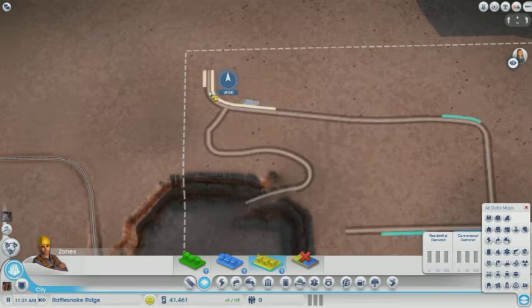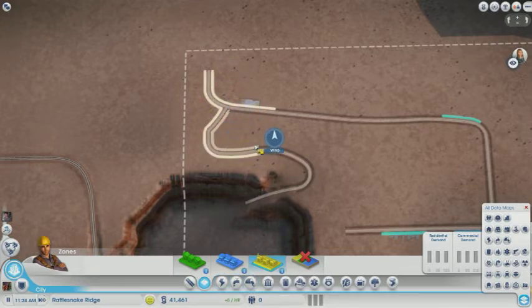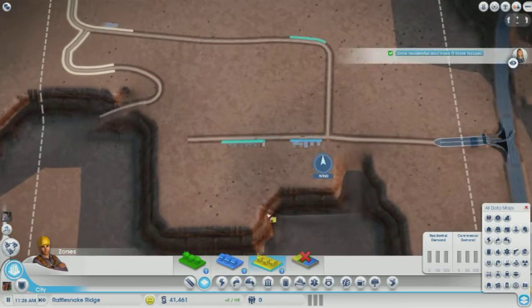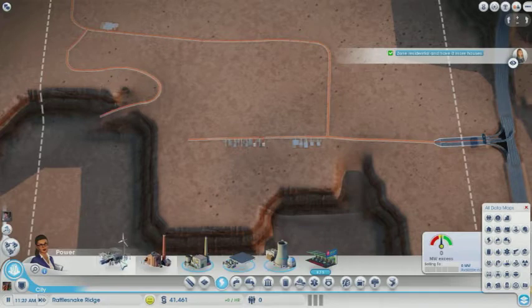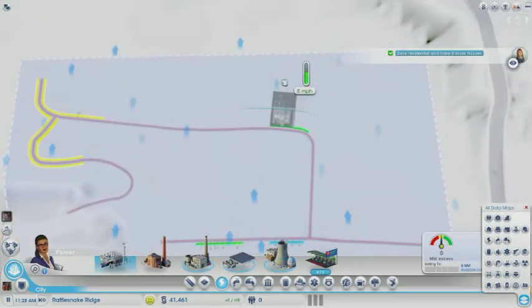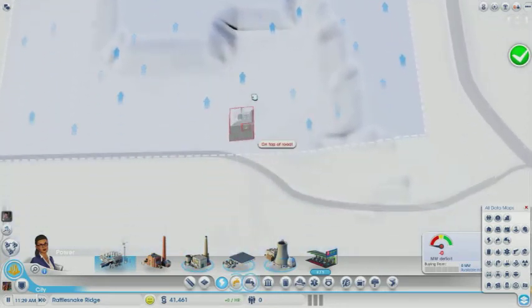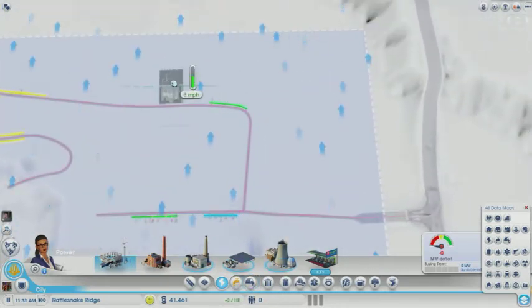We're going to make fancy roads, because fancy is the word of the day. High density — and this is going to be all houses. Usually I start off with wind power, but I don't have a whole lot of wind over here.